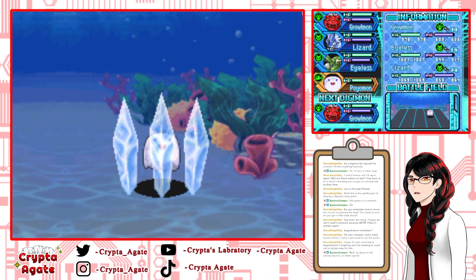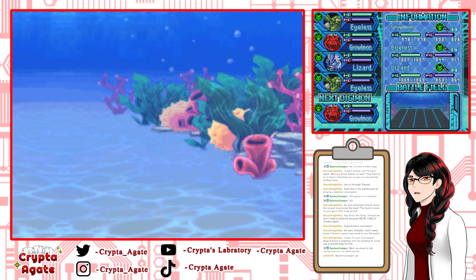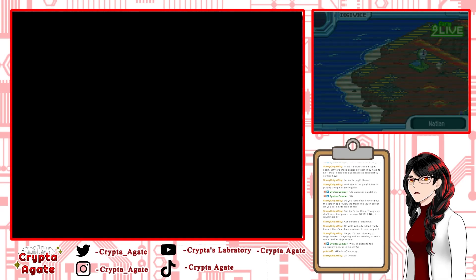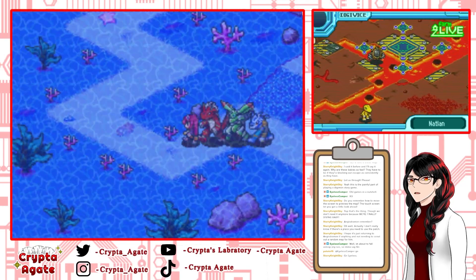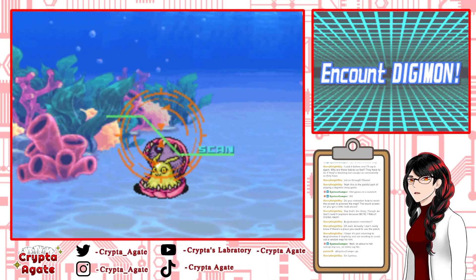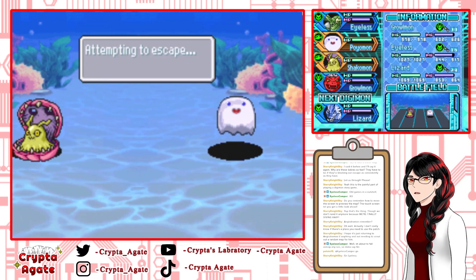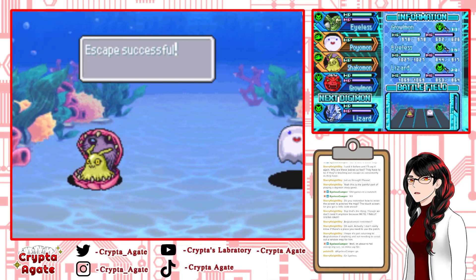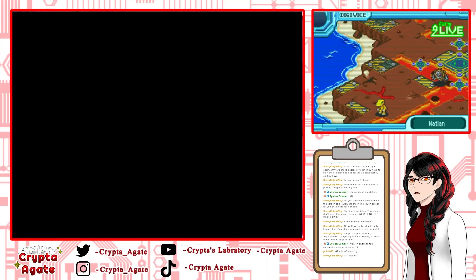I think I'm supposed to just bring the yellow patch back to the NPC. Aegisdramon will start spawning in Loop Swamp afterwards. I can return if I need to. Goodnight, Eyeless — thank you so much for dropping by. Devon will always be here, we'll miss you, have a good sleep. I promise that will make you super strong for the next stream since you are at Ultimate level.